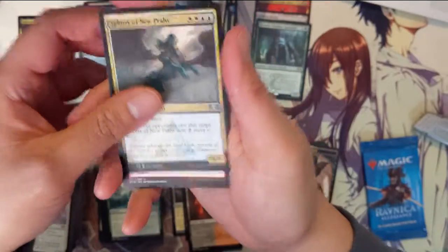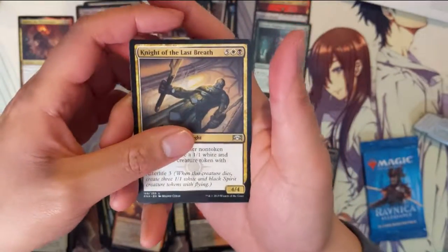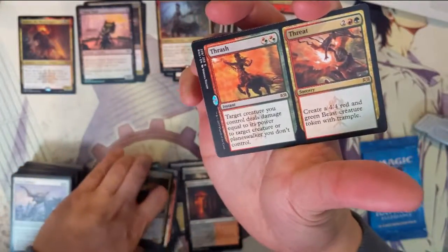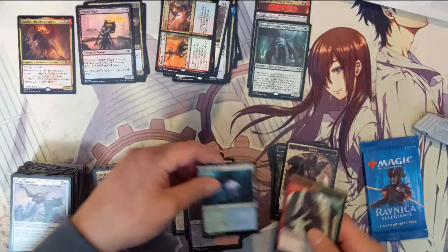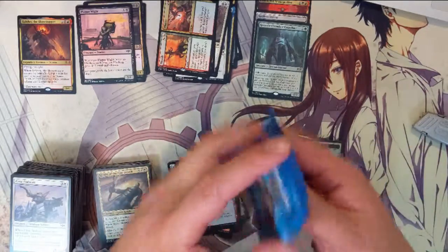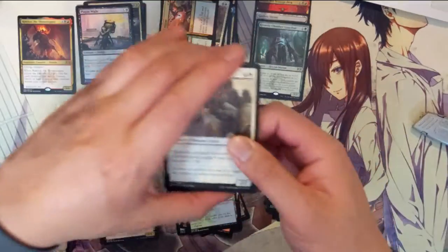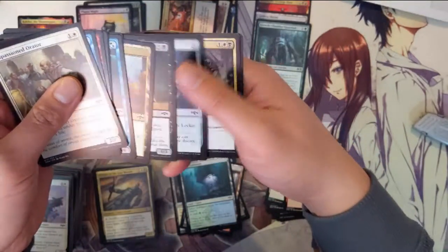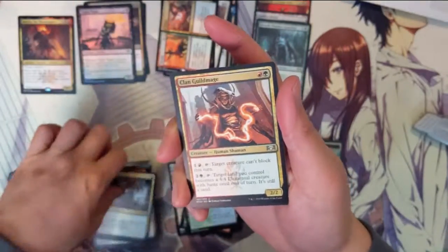Sphinx. Light Up the Stage, Knight of the Last Breath, and another dual card — Thrash and Threat, though I think those split cards are never that great. All right, last pack for the first opening. We only got one mythic so far, so we're definitely due for another one.